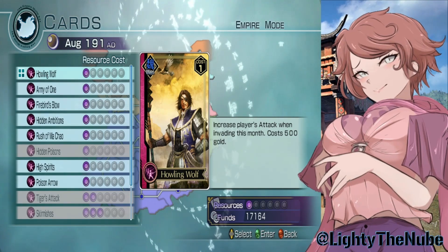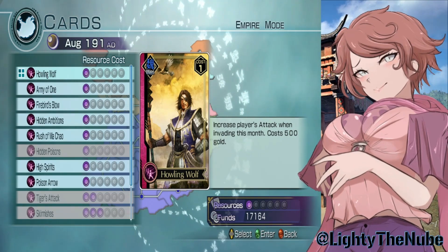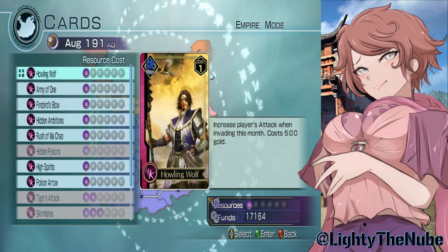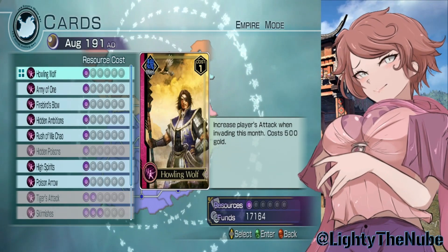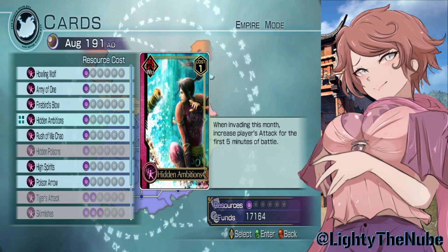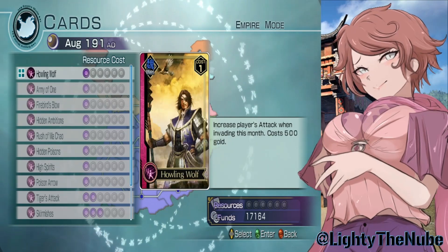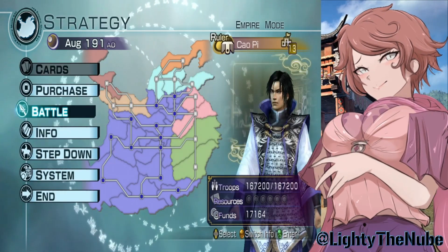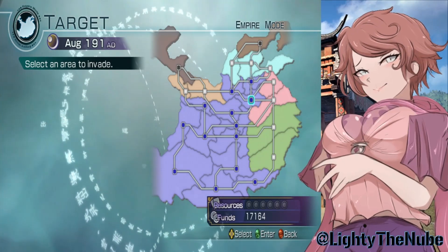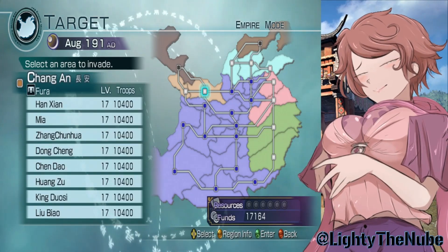Smash the like button right now — let's see how many likes you guys can get on this video, and if there's good support around it we'll do another one down the line. I could increase players' attack when baiting, but why would I do that when I can just use Ling Tong's ability, which doesn't make me pay for it? A lot of the cards are kind of greedy in that sense.